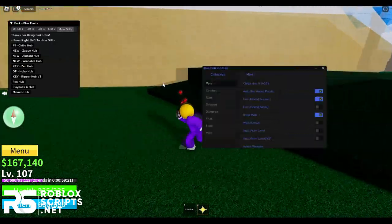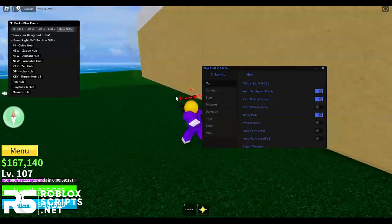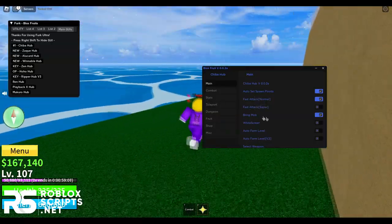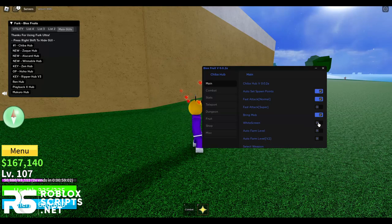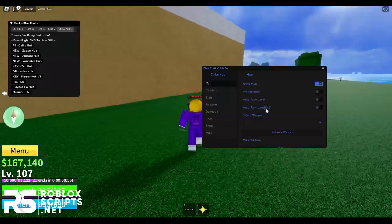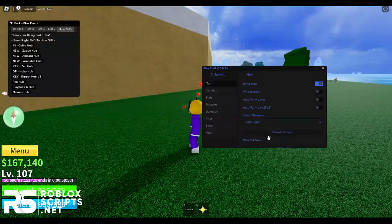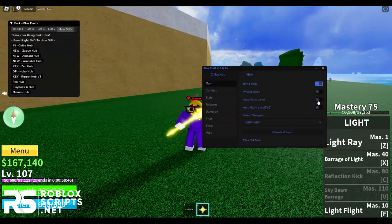Back on the Main tab you can auto farm. First enable the fast attack mode — I'm going to use Normal because Super can sometimes crash your game. You have extra settings: you can pull all mobs to you, and you can enable widescreen so nearby players won't see you auto farming. Make sure you have a weapon equipped, then enable auto farm and it will farm for you.